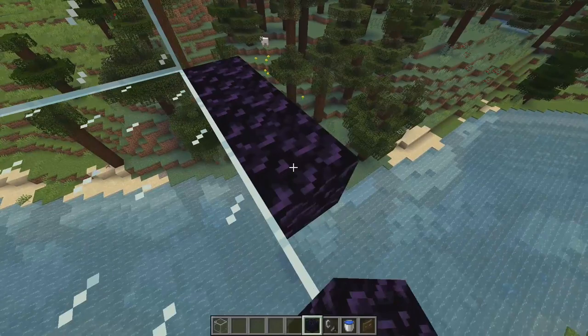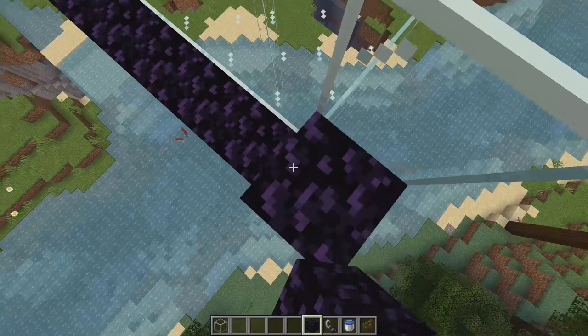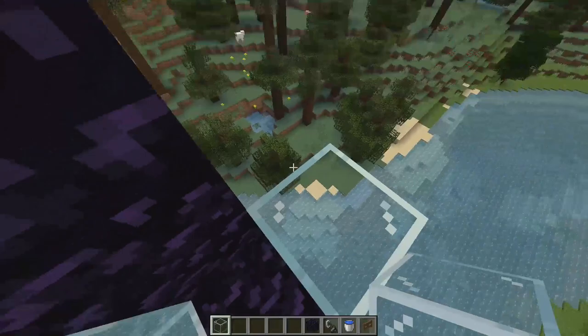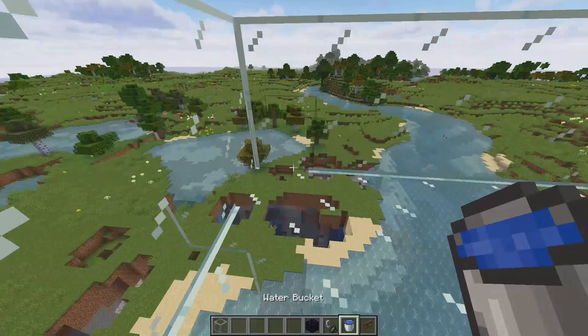Put the portal right here. Realistically you can try building this farm without the portal and just have a killing chamber here, but it works better with the portal. Add some other blocks on the outside to stop mobs from going through.